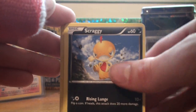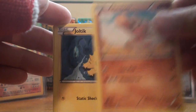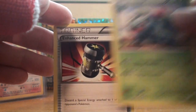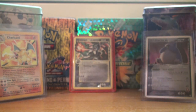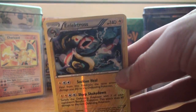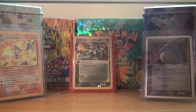Now to start this off, we've got a Scraggy — which is the basic of Scrafty — Shelmet, Timber, Joltik, Lillipup, Ivysaur, Enhanced Hammer — it's not actually a bad card — and Prinplup. So a reverse is an Electross reverse — see all these rares we're getting as reverses, that's absolutely amazing, I could never have expected this. And a Bisharp rare, which we'd just gotten the reverse of before — not too bad.